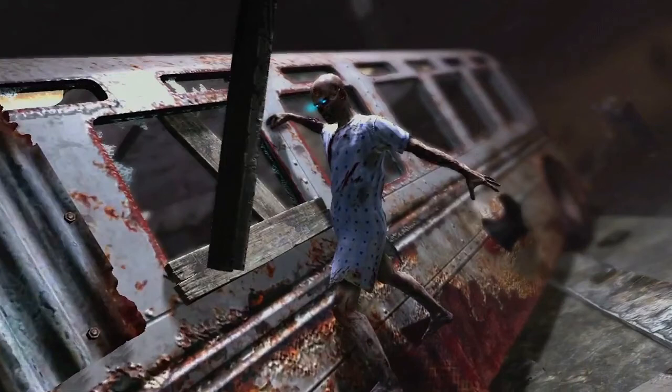The zombie is actually breaking down the barricades on the window of the bus, which suggests that maybe we are on the bus on this map. So are we actually getting transported from one location to another via a bus system?